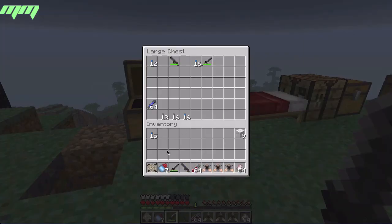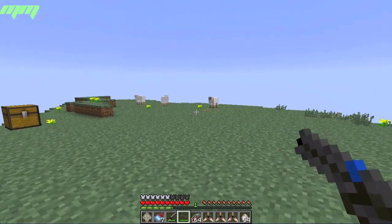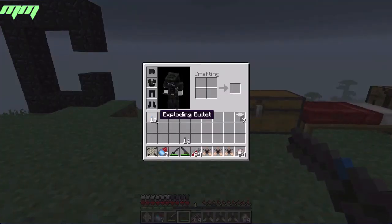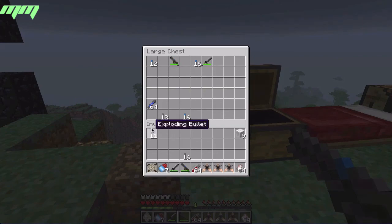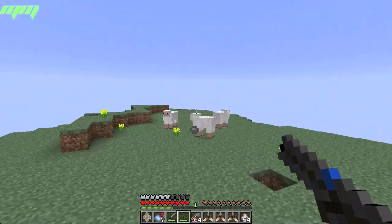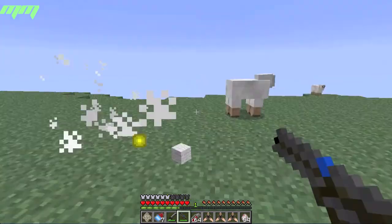For the gun you need bullets. You get normal bullets and explosive bullets. I'll be showing you normal bullets first. Those are all explosive bullets over there, but these are just normal bullets.